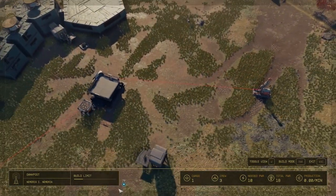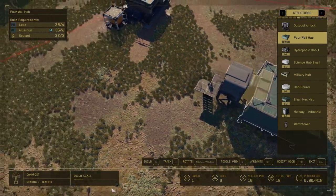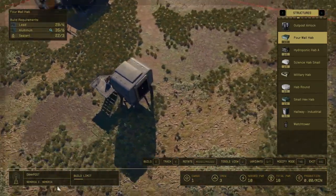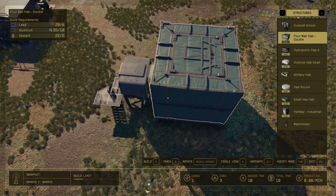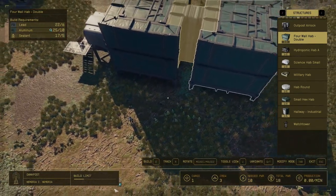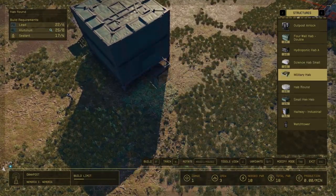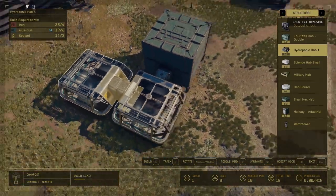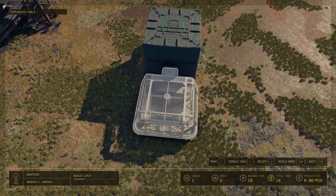Now I'm going back to view mode and then to build mode. If you ever want to stack something, just go to your four wall hab and press Q for the four wall hab double, then press E to build. The double is basically your stack, so you can pretty much place anything that'll stack. It seems like hydroponic stacks too — anything will stack.